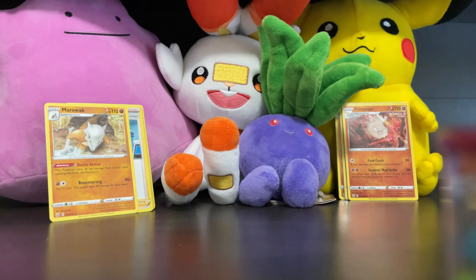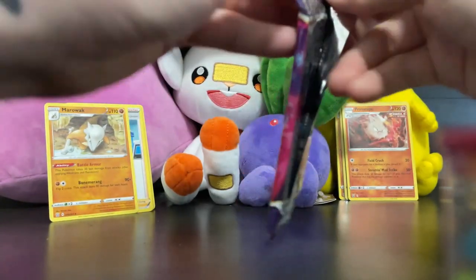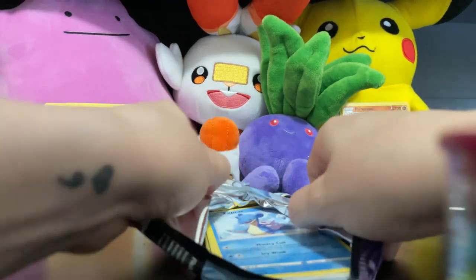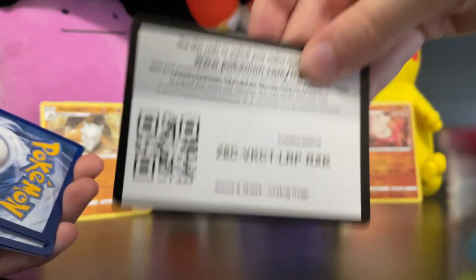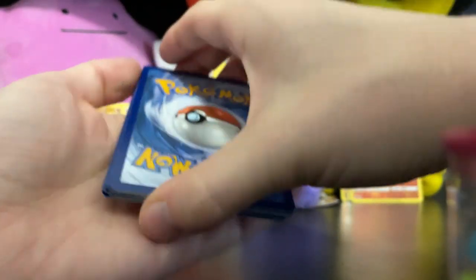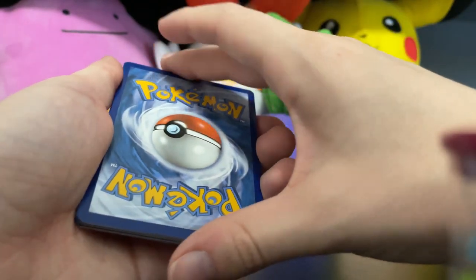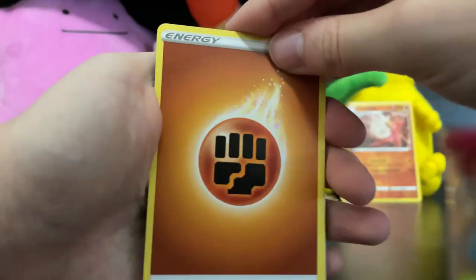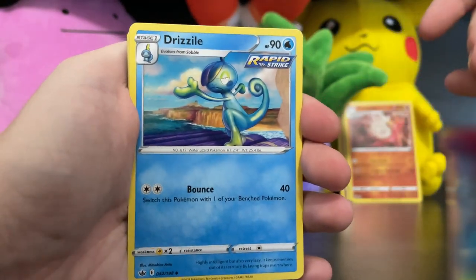Guys, we have not pulled a full art today. We did pull the shiny, we did pull a couple of holos, but we've got one pack left. Chilling Reign — are you going to be the one to get us a full art today? The Sword and Shield sets have had some great cards in them. This has been really cool to go down memory lane and look at all the different cards. Let me know what set is your favorite. Fighting Energy — two for two! Good vibes, good juju, let's do this.